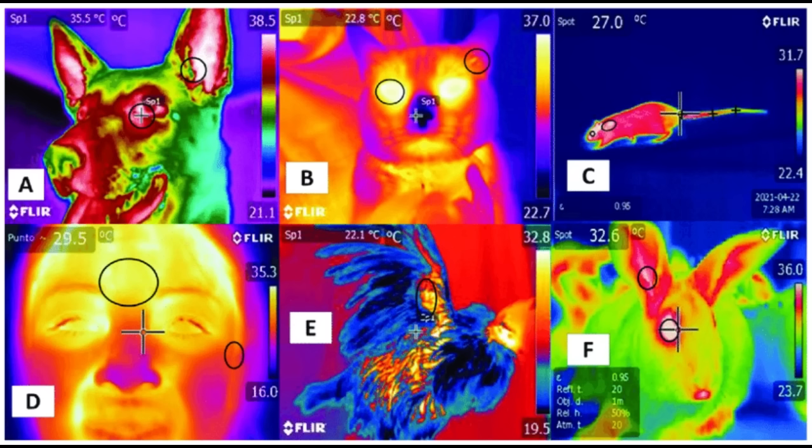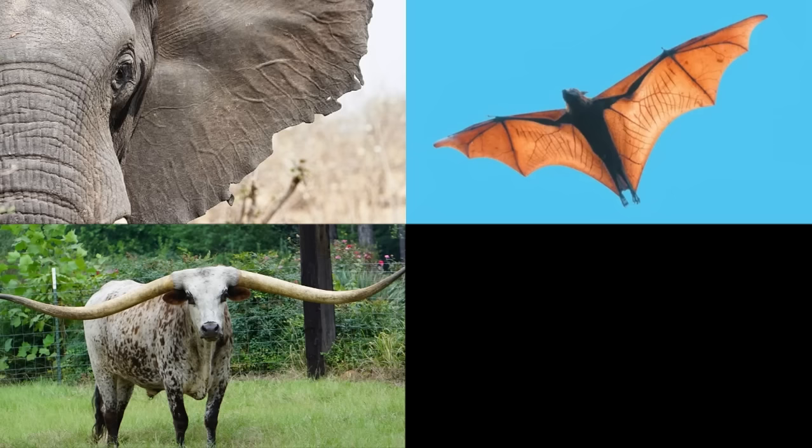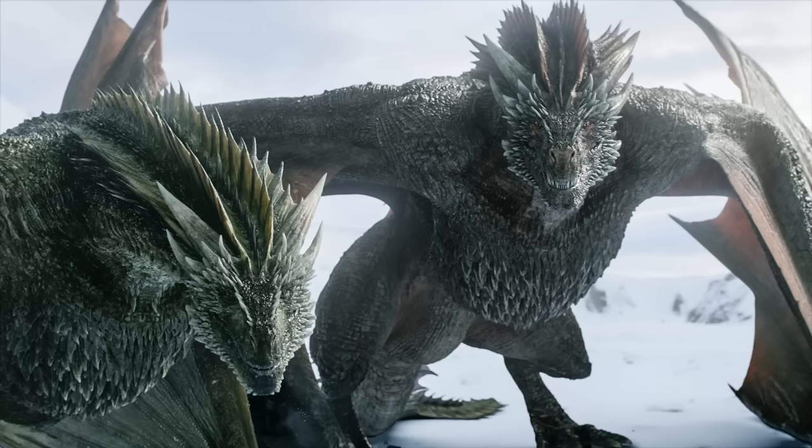Some of these structures also increase the animal's surface area. Things like an elephant's ears, bat wings, cattle horns, giraffe patterns, and pink fairy armadillo plates all have blood vessels close to the surface, which they pump with blood to dissipate heat into the environment and then return cooler blood to the body. This is probably why dragons have both wings and horns.